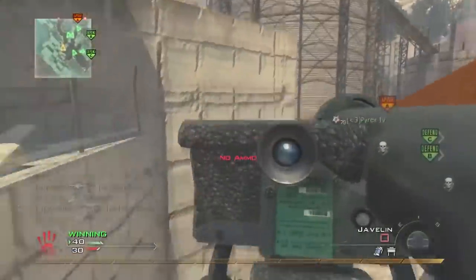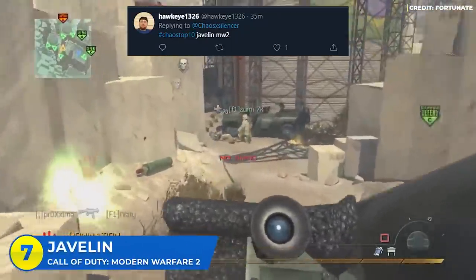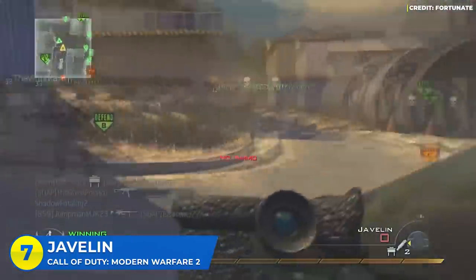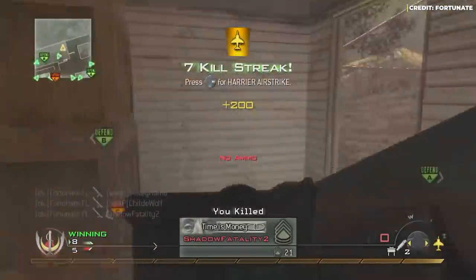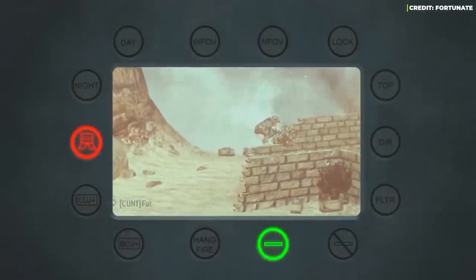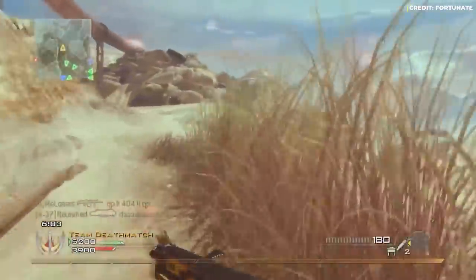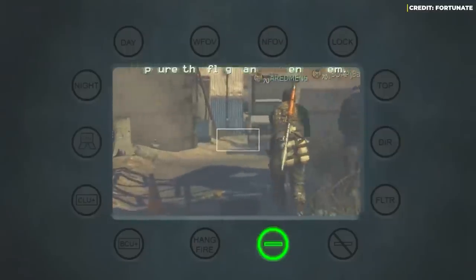Moving right along to number seven, we're gonna stay on Twitter with Hawkeye1326, who says the Javelin in Modern Warfare 2, and I would have to agree with this wholeheartedly. Does anybody just close your eyes for a second and go back in time? Wasteland — you're spawning, the match is starting, and all of a sudden there are Javelin multi-kills in the air and the entire team is wiped out in their spawn before you could even move. What were they thinking? They made everything in Modern Warfare 2 overpowered, including the Javelin.